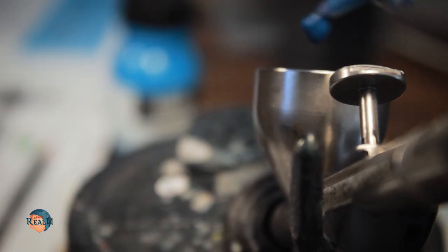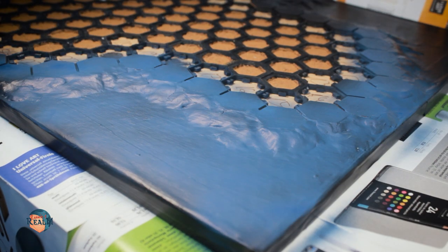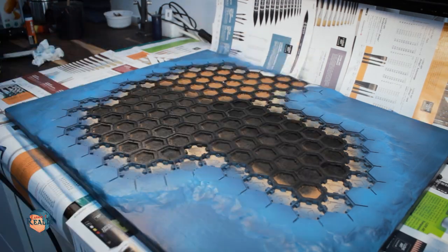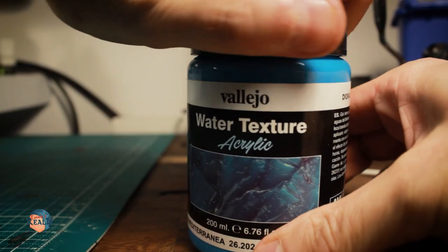I also painted the outlying area with a mod podge and black primer mix to seal the cardboard surface. Now I could paint the ocean with the airbrush. I kept it very simple here with a dark blue as the first layer and added a light blue for the areas near the coast. I also primed the textured areas in the middle black. Now the next step was to add the texture for the ocean.